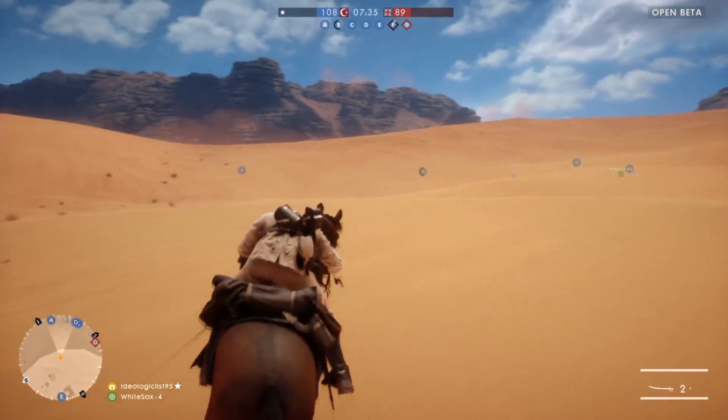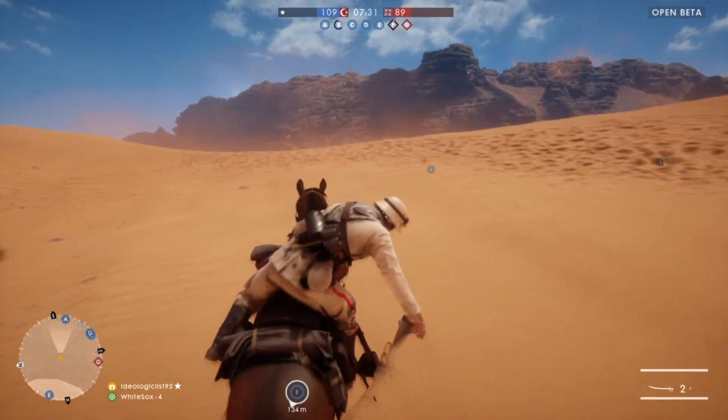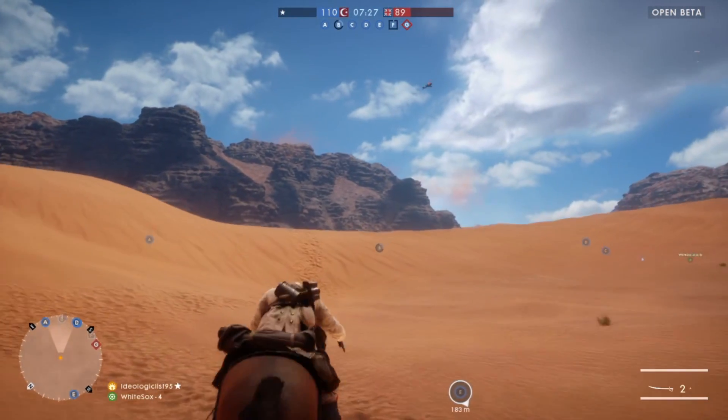Not only that, in the bottom right hand corner where it shows the attributes of the weapon you have, it has an ammo count, yet I'm holding a sword — so apparently I've got multiple swords or something.